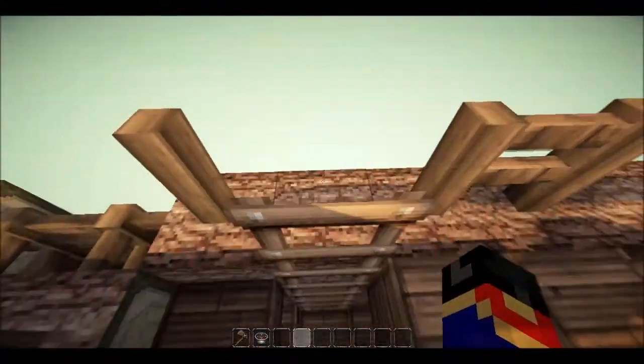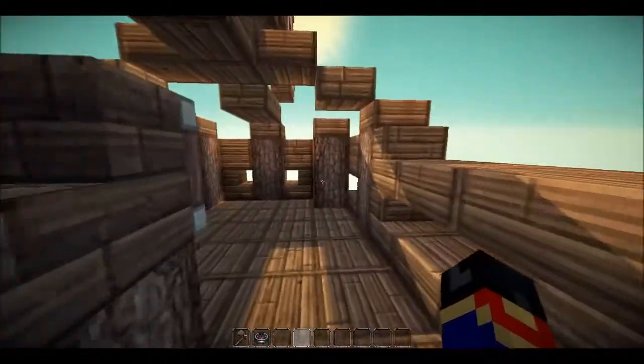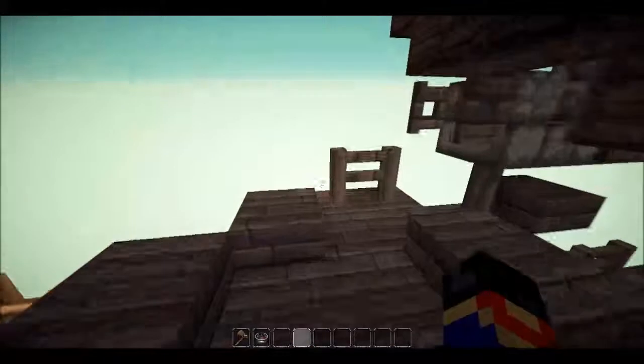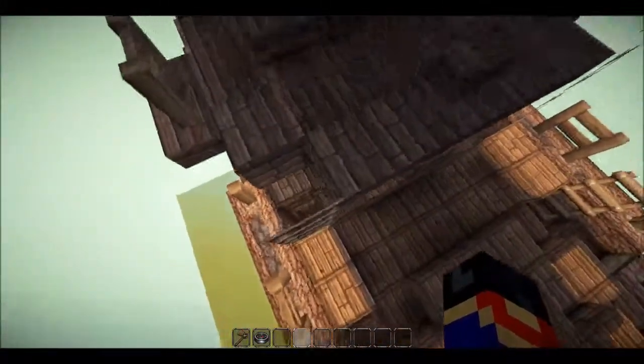Let's climb up these. If you're wondering how I did these invisible, I did this using an extended piston head. You can do that by typing slash replace on whatever block you put them on, then 36, using WorldEdit. And then we just climb up on the gunner deck here.